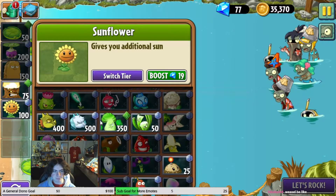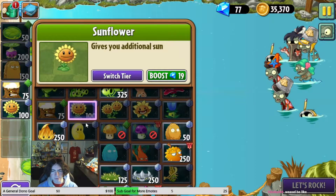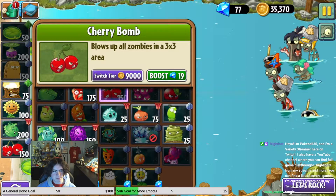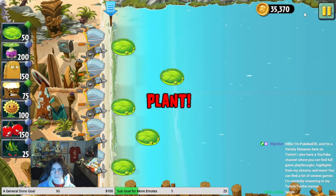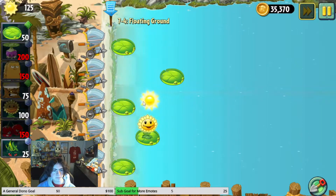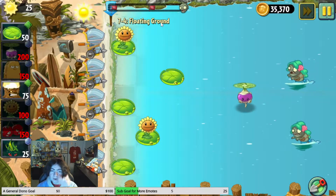Oh yeah, there are weasels, but whatever. Rutabaga Torchwood. And then I don't really know what else - maybe I could put cabbages all the way in the back if I really wanted to. I actually get to use Rutabaga, which is something I haven't done in a while because I didn't really use it at all in Grind 1000.